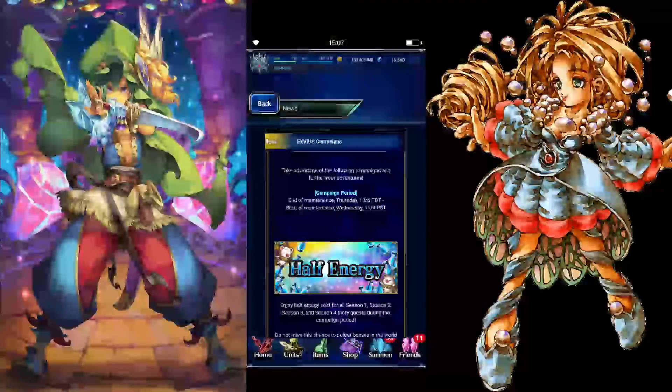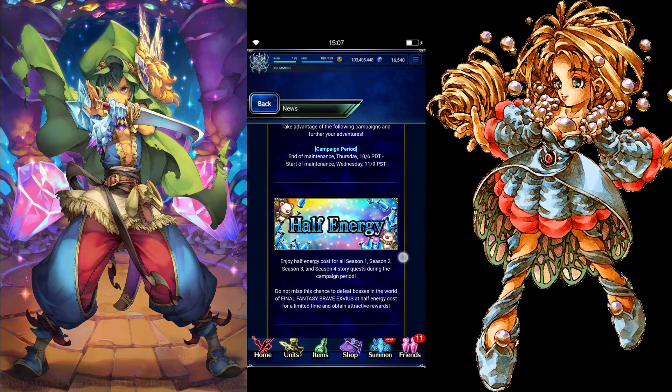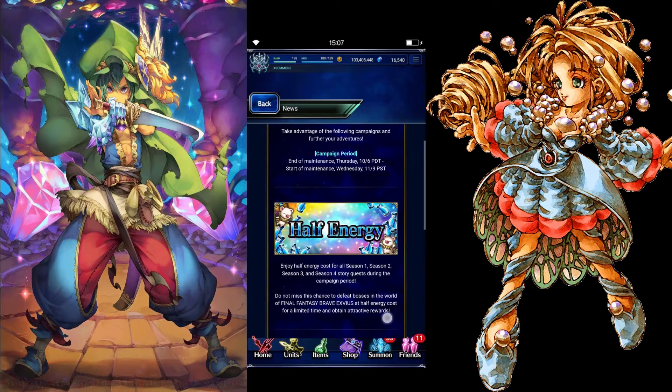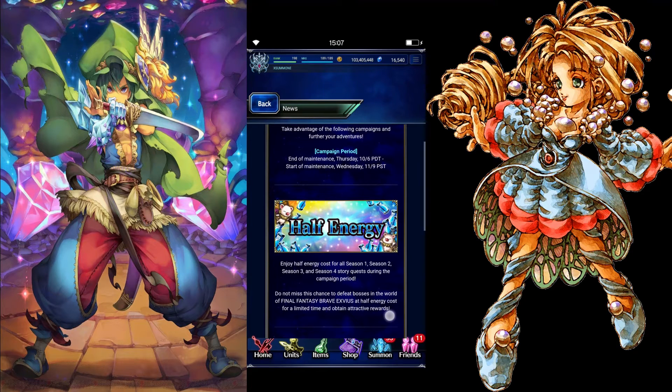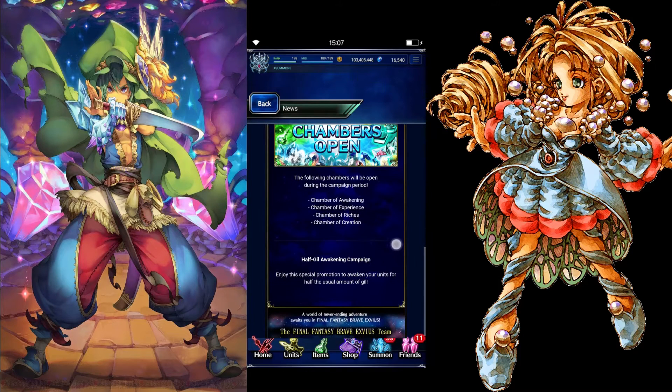They also have an Axios campaign again — half energy for the storyline, from end of maintenance on the first day until start of maintenance Wednesday, November 11th. So you have time to grind Season 1, Season 2, Season 3, and Season 4 during the campaign. All chambers will be open as well for Awakening, Experience, Riches, and Creation.